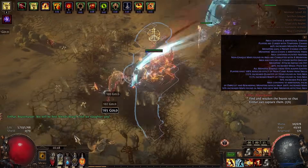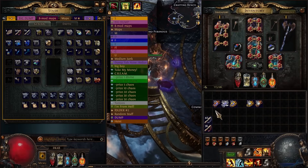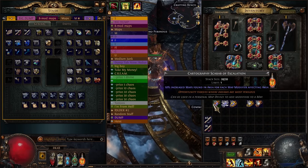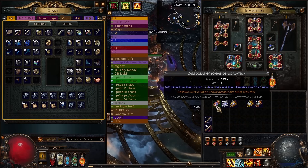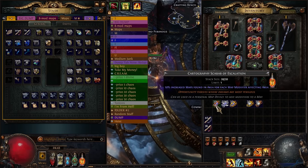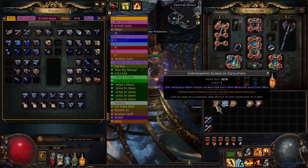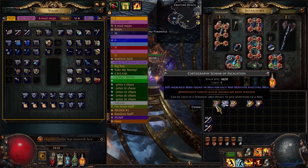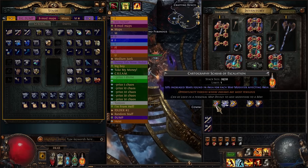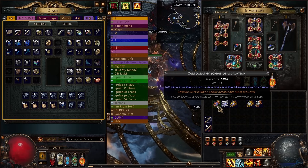I have scried Mesa's div cards onto Dunes, so I did get a few fortunate cards along the way, but not even a full set. Let me just start by breaking down the scarabs I'm using — there are some new cartography scarabs in this patch, and they are arguably better than the ones we had before. The first one is the cartography scarab of escalation: this makes it so you get 10% increased maps found in the area for each map mod affecting the area. We're running 8-mod maps, so this is 80% increased maps found in the area. Really good, and these are relatively cheap for how good they are.